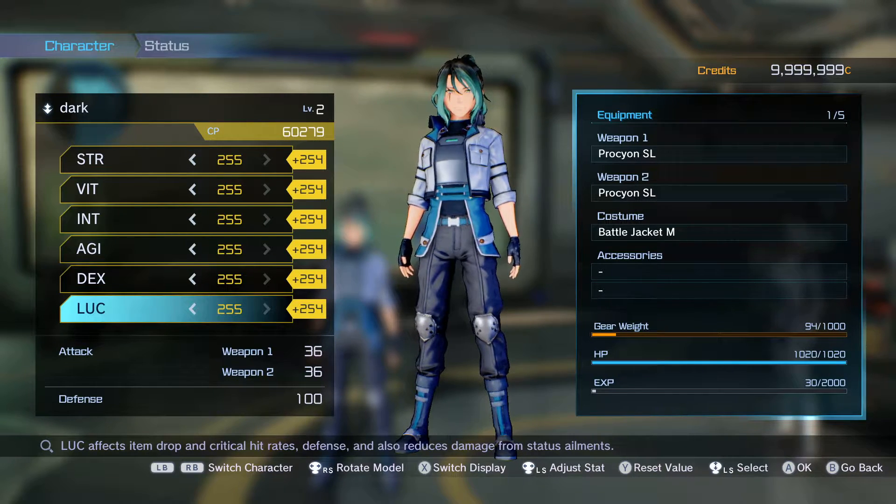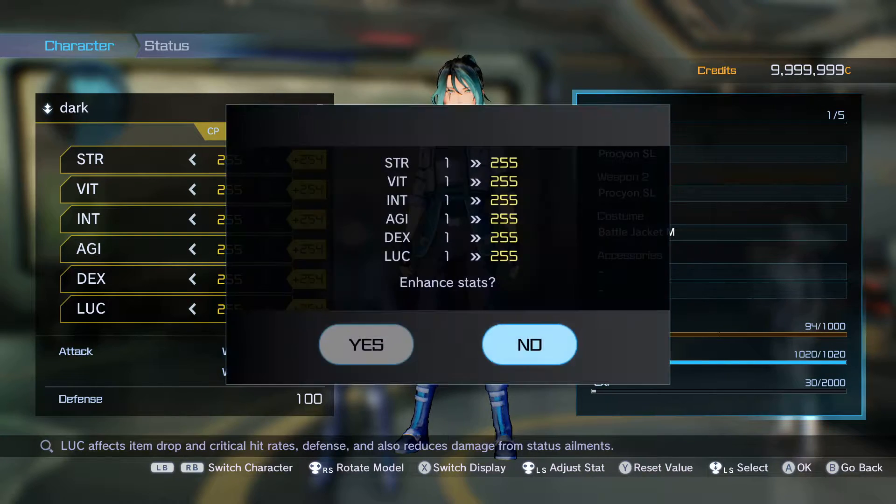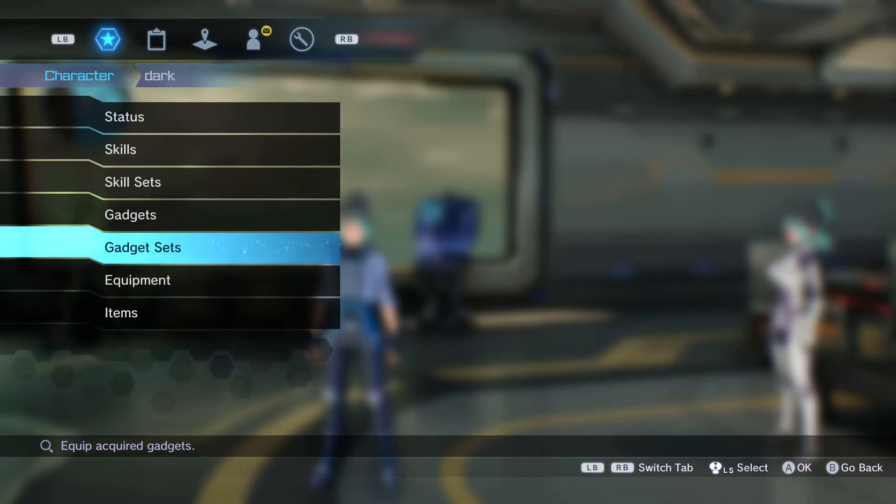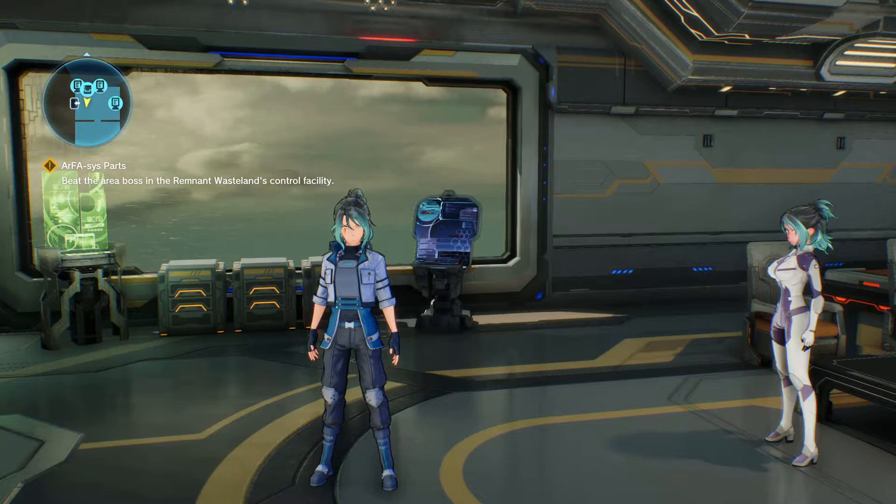Yusara is level 2 after the mission is done. I just completely maxed all my stats out. My defense is 100 right here, so it's going to jack up to 6,196 in defense. The attack is still the same at 36% — I have not touched that. That's what unlimited CP gives you.